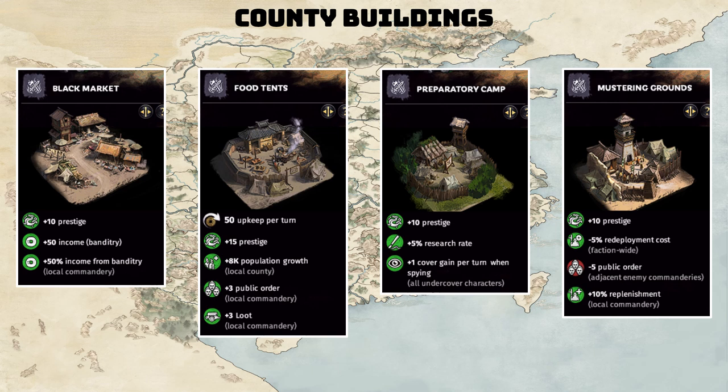The Mustering Ground is situational and probably only good in the early game, when you have a few tough fights with your main army and really need that 10% replenishment rate. Later on in the game you'll find your army with very high replenishment because you have max loot pretty much at all times if you build your faction correctly. You can share the spoils every single turn and guarantee an extra 25% replenishment rate, hitting that max 50% replenishment very easily — so you won't need to invest a building slot for that.